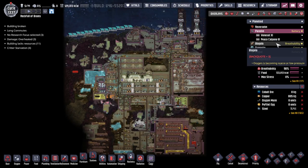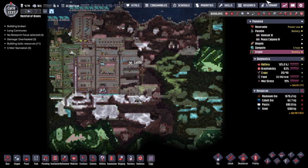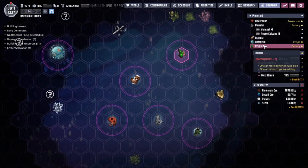Hey guys and welcome back to Oxygen Not Included, Clay's Amazing Space College Simulator Extraordinaire. My name is Twitchy and we are in the Rockful of Brains, a collection of asteroids out in the wilds of space.